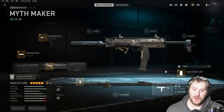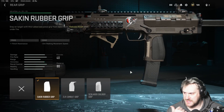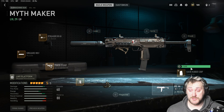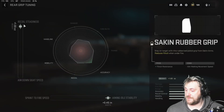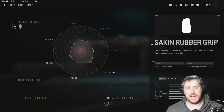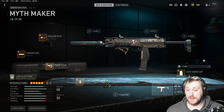Last but not least, we have the Saken Rubber Grip. The reason I went with this is because it gives us flinch resistance — a little more makeup from the previous four attachments — making this gun easier to shoot even while we're doing serious damage. I also tuned the grip for recoil steadiness and aiming idle stability, gaining more accuracy and recoil control to make the gun easier to handle in gunfights even while getting hit.